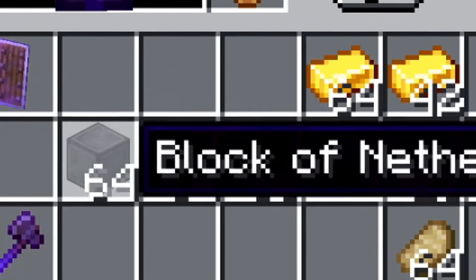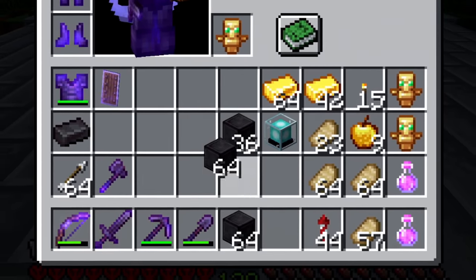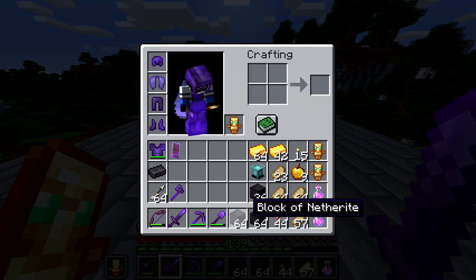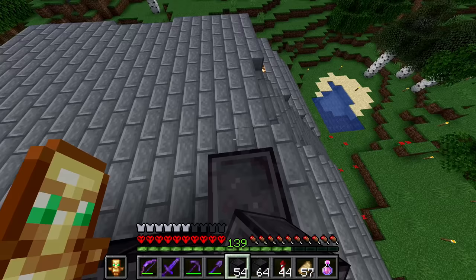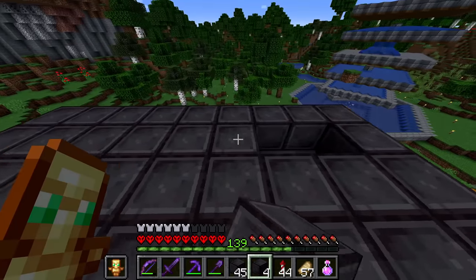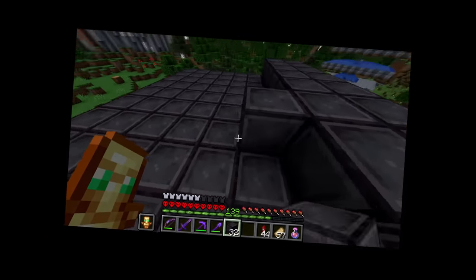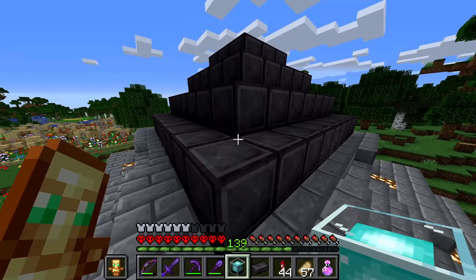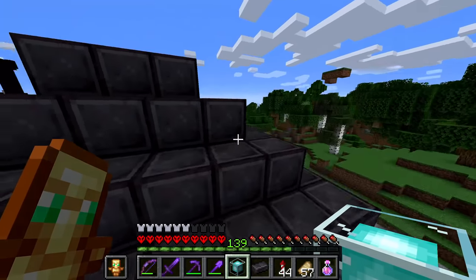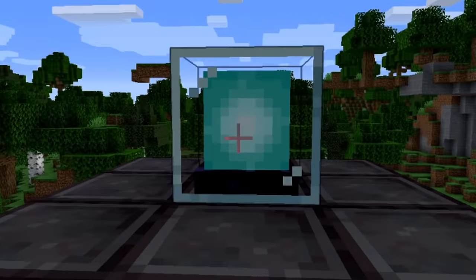The moment we've all been waiting for. It really may not look like much, but I've gone through hell to get it all. We've got the 164 blocks of netherite that we need. Let's put them all down and let's make this beacon. This is kind of insane. This is just simply insanity. Four layers, all of netherite blocks, just so we can power one simple beacon.